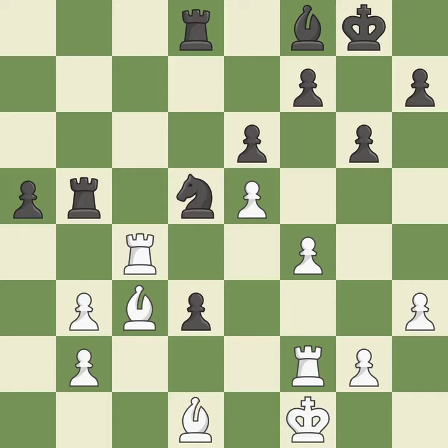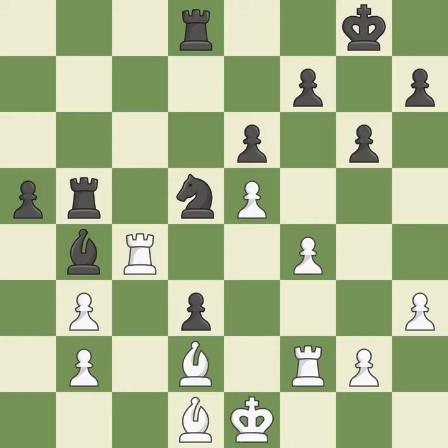Only one move worked there, and this wasn't it. This misses an opportunity to threaten winning a pawn. This permits the opponent to win a tempo by threatening a rook — a mistake. This poses a material threat; it falls flat. This prevents the adversary from gaining an advantage — ideal. Although the game was nearly tied, black is now in a losing position — incorrect.